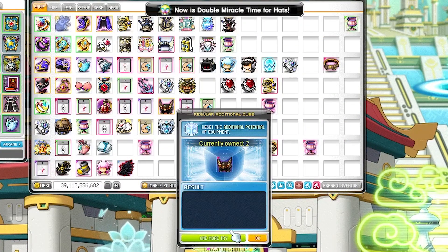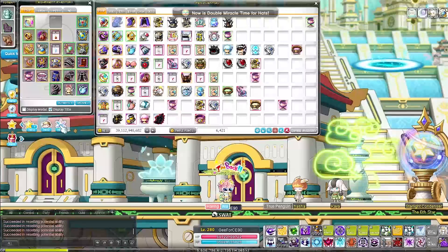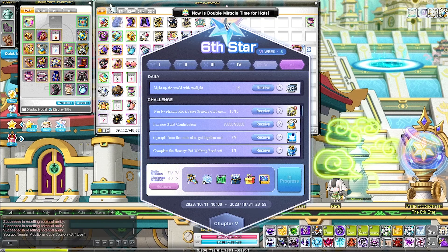However, I believe the C-Server tier-up rate is more toxic than the regular server. So I expect each tier-up should need roughly 200 cubes. In this video, we're going to find out how the C-Server tier-up rate performs during double miracle time.